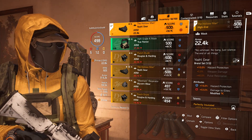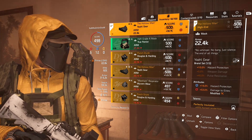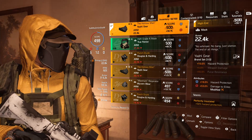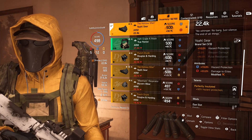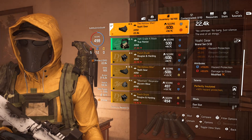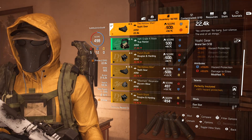Starting with the mask: the Hollow Man mask is a must for this build because of the talent Perfectly Insulated. The Hollow Man is the named Yael gear mask — Yael Gear is a brand set giving an additional 10 percent hazard protection. Perfectly Insulated gives another 50 percent hazard protection. The attributes I rolled: one blue — hazard protection at 19 — and one red — 53 percent damage to elites. So that's 79 percent hazard protection just from the mask.